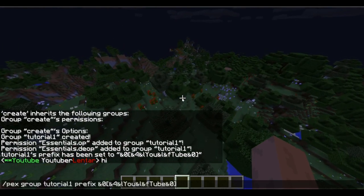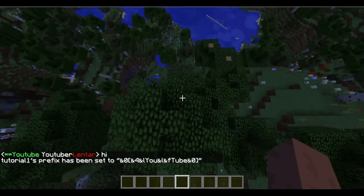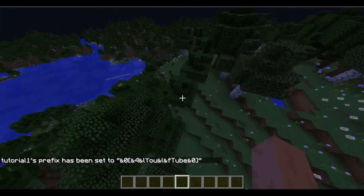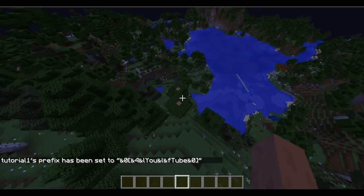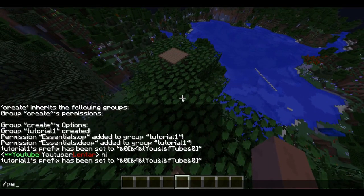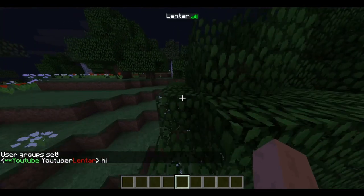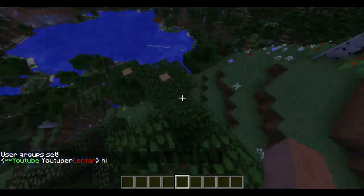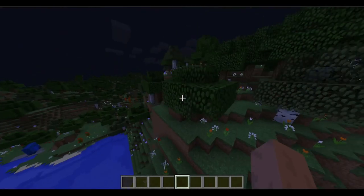You can see the help menu right here. I'm not in that group, but if you want to put anybody else into that group, the command is: 'pex user [name] group set tutorial1'. I'm not showing it correctly today because I don't have the correct version installed. That's the second plugin.